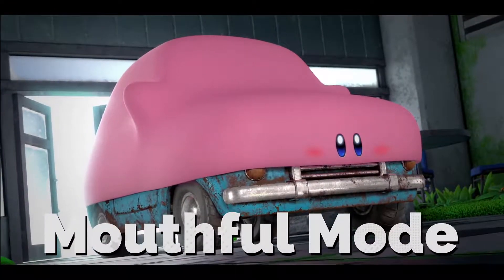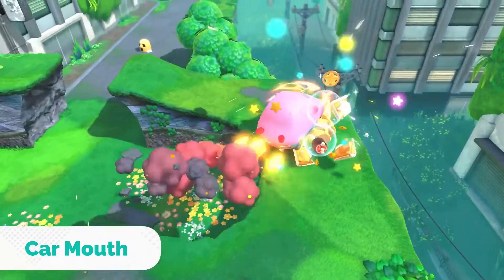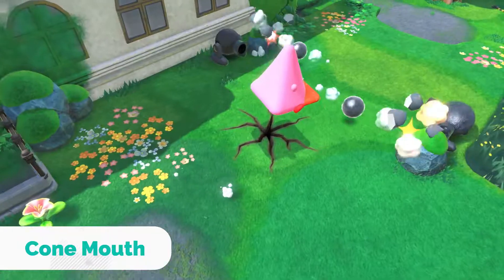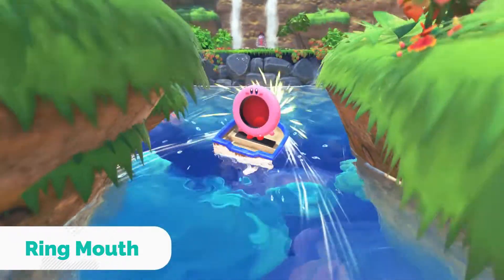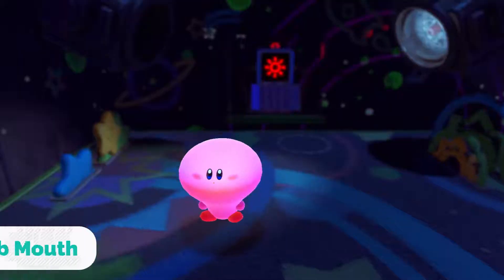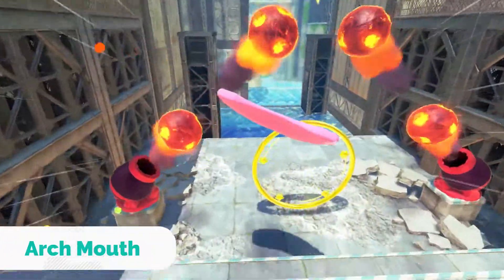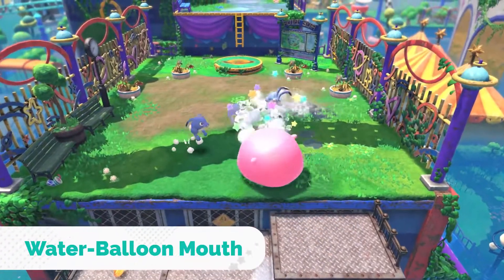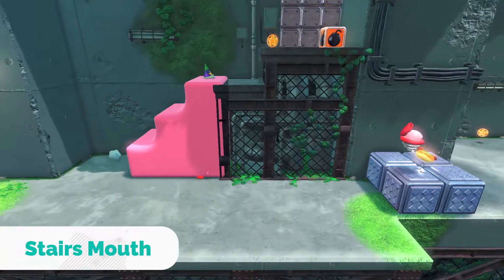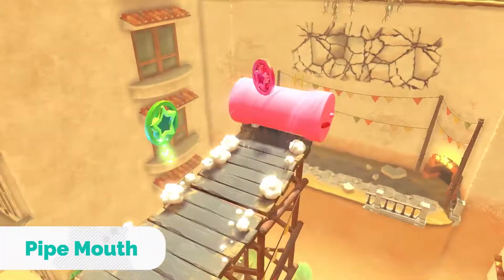Mouthful Mode opens up a new range of skills for Kirby. Inhale a car and race towards the goal. Inhale a cone to break through cracked surfaces. Or inhale a ring and create gusts of wind. Discover all kinds of actions depending on what you inhale, and enjoy exploring with the new skills that Mouthful Mode brings. You can even use them to uncover secrets throughout the world.